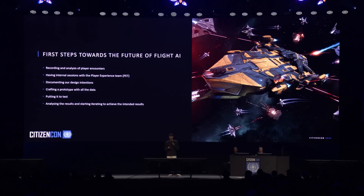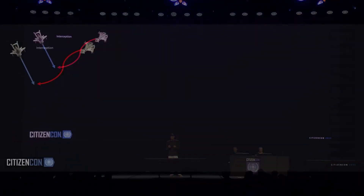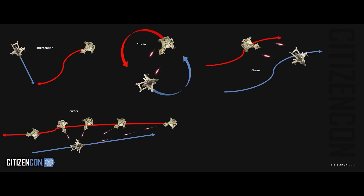We learned a lot from our initial prototype and it really helped us define what we wanted to deliver: a combat experience where the AI, yet challenging, makes mistakes just like us humans. We want players to live every combat encounter with a feel of satisfaction by encouraging you to keep on the move and make use of the vehicle systems available. Let's see how we brought this new iteration of combat to life — we broke it down into multiple stages: interception, then the main engage phase broken into different tactics: strafer, jouster, chaser, and finally disengage.